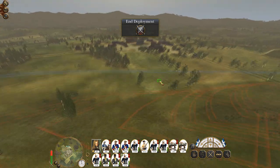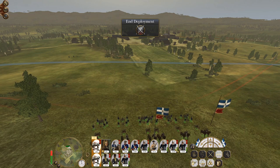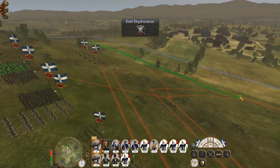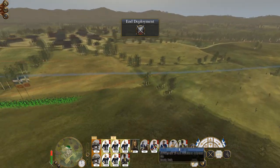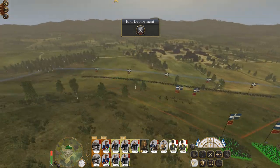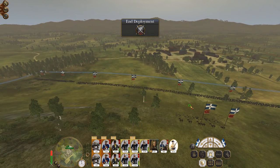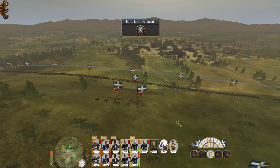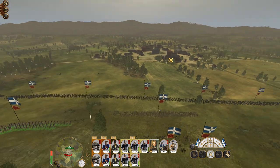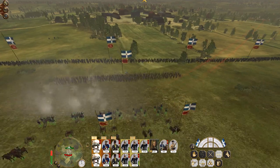We've got a very commanding view of the field, so I definitely want to deploy my artillery up here. Let's have the core of my army be conscripts because they're not too terrible. I'll put this infantry on one flank, my guards on the other flank, pike somewhere in the middle to support. My conscripts cover off to one side, and then let's just pound the hell out of them.